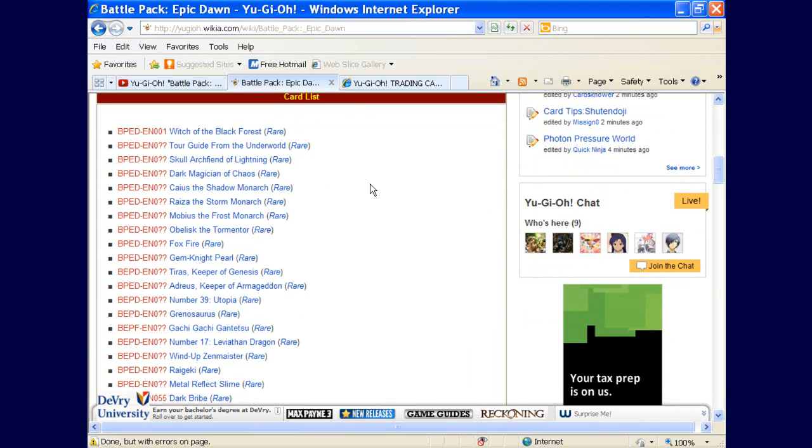First off, we've got Tour Guide as a rare. There are 55 rares in the set and you get 36 rares in a box — 36 out of 55 — so you can't get all the rares in one box. And if you get any doubles among the rares, you'll get even less than 36. So don't be surprised if you buy one box and don't pull any Tour Guides.